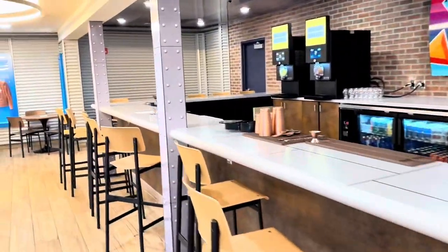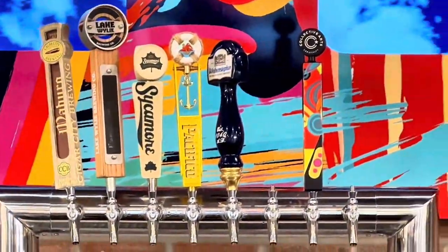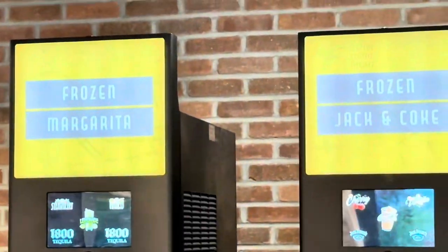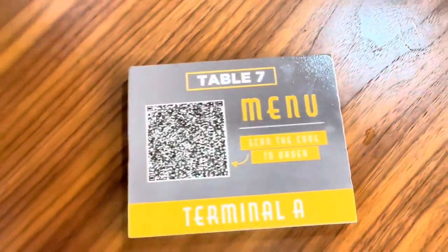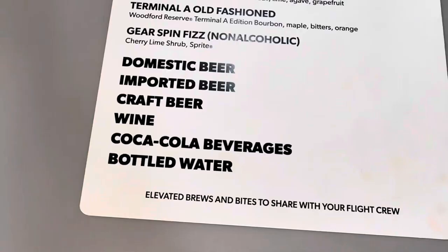We've got some brews on tap and a nice bar here if you want to get away from the Carolina heat. There's the beers they have on tap as well as many other beers in the coolers. They have frozen Jack and Coke and frozen margaritas too — nice! I don't drink anymore but those sound delicious. We've got some Aeronautica-themed items. Here's the menu — it's all on a QR code on the table. Here's some more of the cocktails they have.